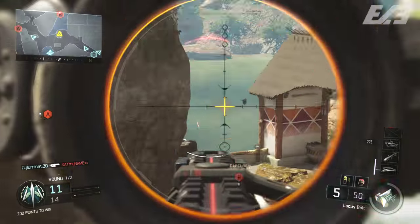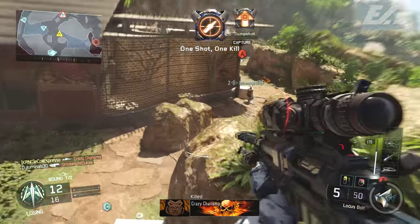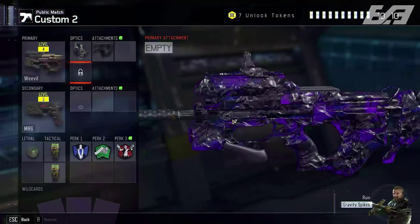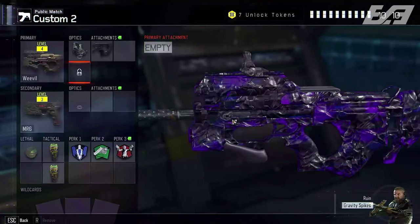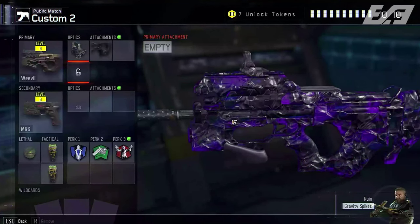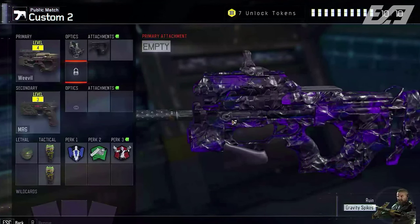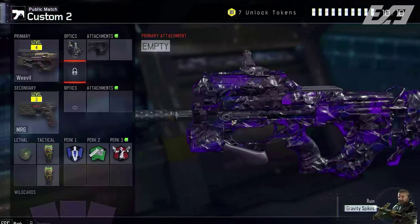Dark matter is the one that now everybody is going to be wanting, because it does look very sick. It's got an almost weaponized 115 camo feel to it. It is an animated camo and it does just look absolutely awesome with the dark splotches of purple as well as black. It just works out really well.